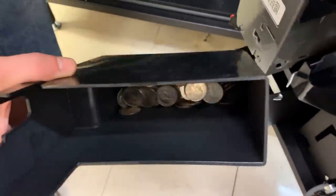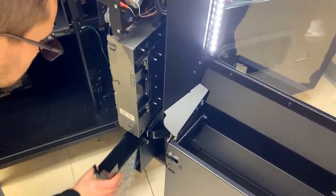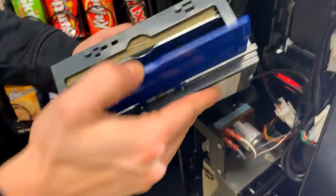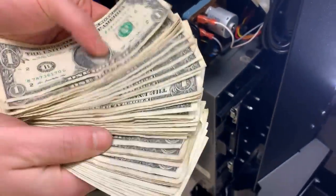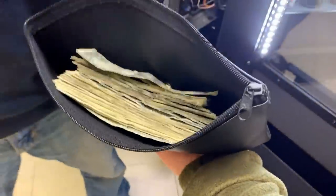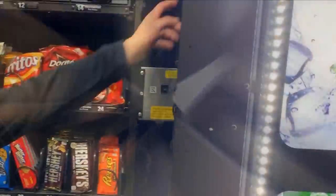We're looking pretty good on change — mostly quarters, with some nickels and dimes in there as well. Let's open up this DBA — and bang! After nine days, this snack machine made $95.50 total in cash, coins, and credit card sales. That's actually really good. We'll go ahead and hit that red button to reset.